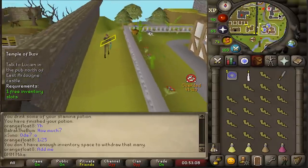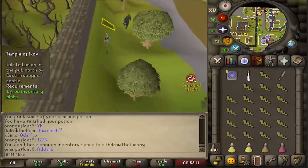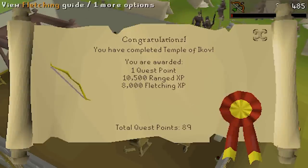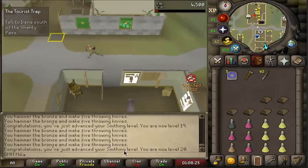Next on the list is Temple of Ikov — going from a sketchy quest to an even sketchier one where I basically cannot have any food. Temple of Ikov gives 57 to 63 range with lots of XP, and we also get a little bit of fletching, which is what we need for the next part.